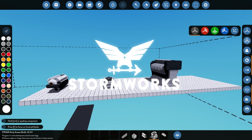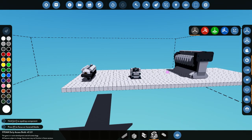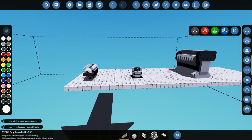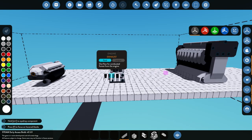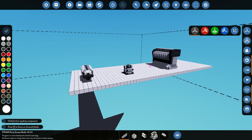Hello guys, welcome back to another Stormworks video. This one's gonna be a little bit different to normal — I'm gonna show you how to build an advanced engine. I know there's a few tutorials on how to actually do this, but I figured I'd go ahead and make one anyway. All of the engines pretty much work the same way, however one of them does have two exhausts and some of them don't. That's pretty much the only difference, so let's go ahead and jump into this.